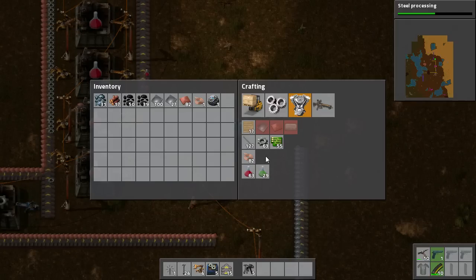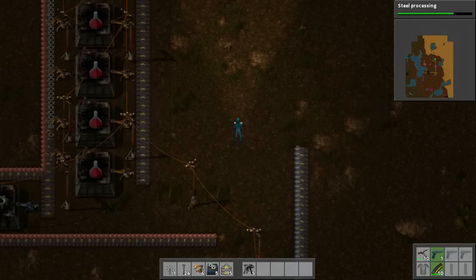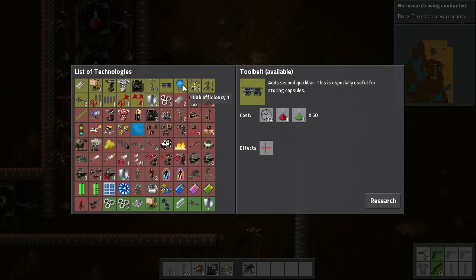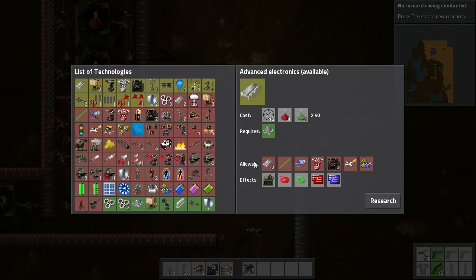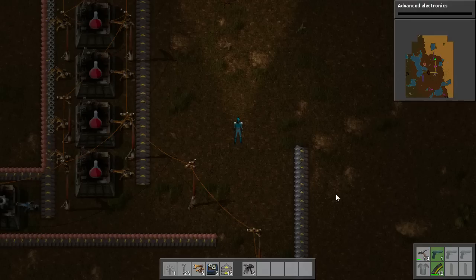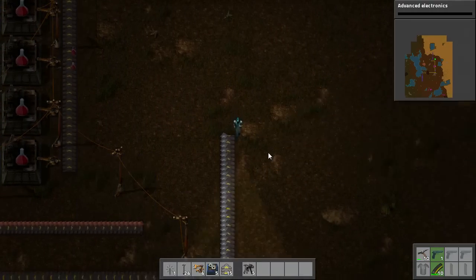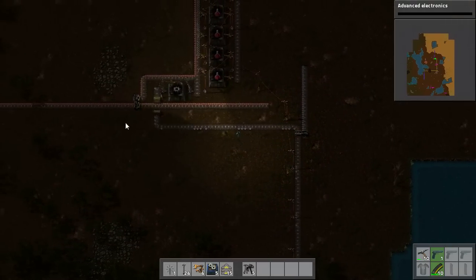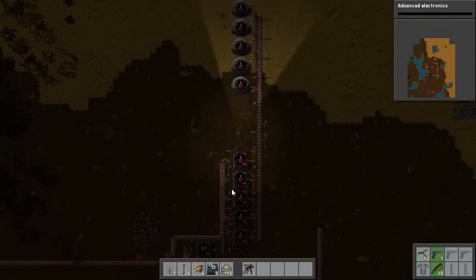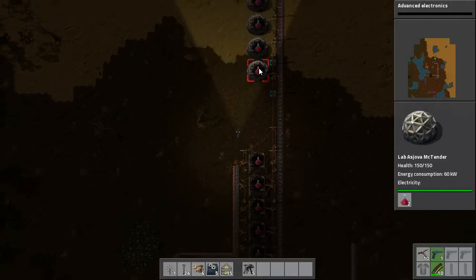Obviously there are a few steps before that. The first thing we will tackle is the Transport Belts because they are very easy. I will just set Advanced Electronics to go. Now I have changed the build around so it is a little bit more game-like. I have got Assemblers creating Red Science for the Labs up here.